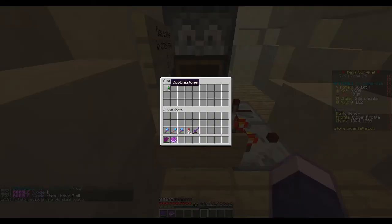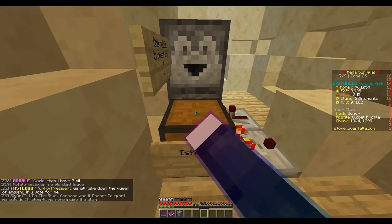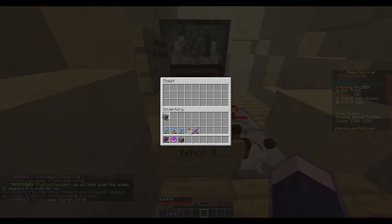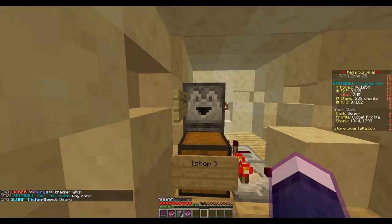When you take out the cobblestone it dispenses, and a new one also dispenses into the chest. This time I got a book, so you can win — it's not rigged or anything.